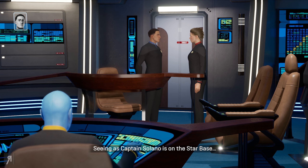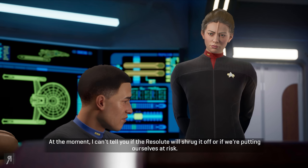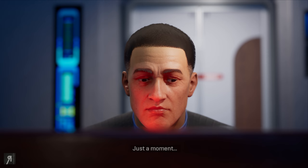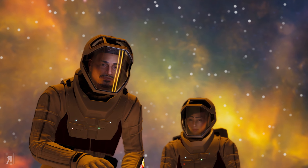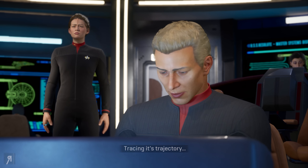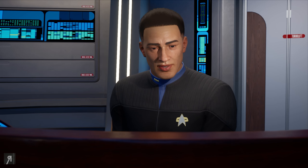Seeing as Captain Solano is on the starbase, let me give you an update on this ion storm we're flying into. It's unusual — unlike anything I've ever seen. At the moment I can't tell you if the Resolute will shrug it off or if we're putting ourselves at risk. However, if we learn more about its patterns and nature, we can come up with a scientific countermeasure. We've got a massive energy wave inbound — on screen. Tracing its trajectory — starbase docking clamps are holding. The storm's emissions are fluctuating, coming in waves, and if my projections are right, we're about to get hit by a wide-band burst of ionic energy like a tsunami.